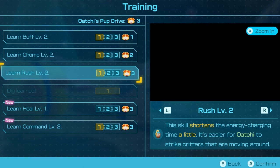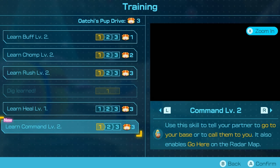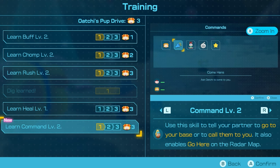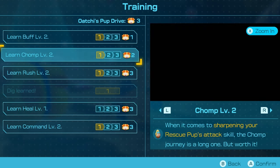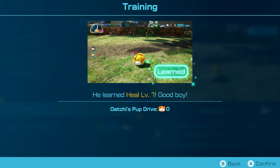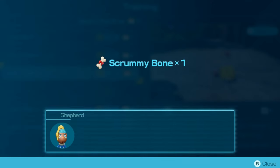The skill options are buff, chomp, rush, heal — which reduces handling power — and command, which lets you go to your base and call enemies. We'll do the healing one, and we have three so why not? And I don't think we have any more, so that's it.